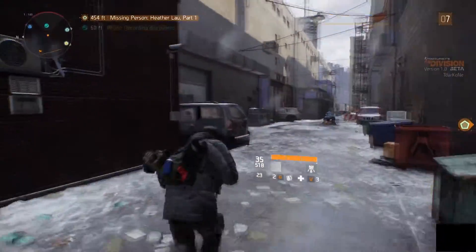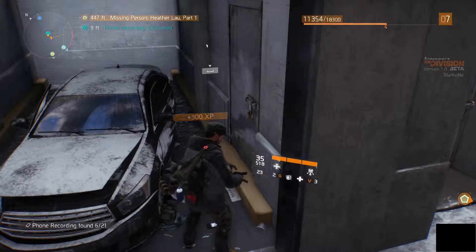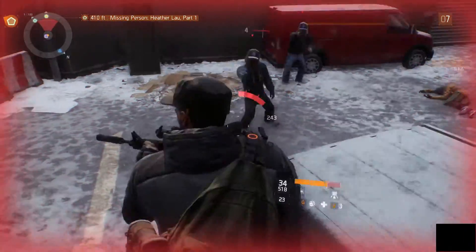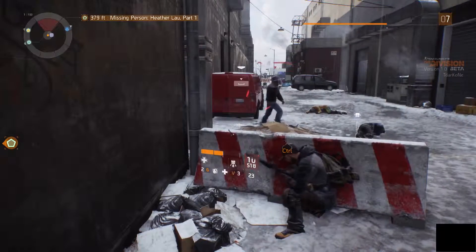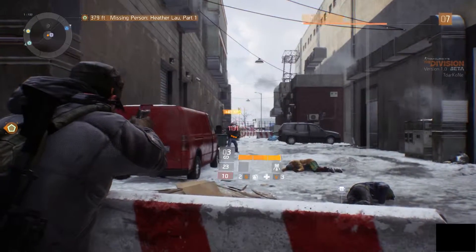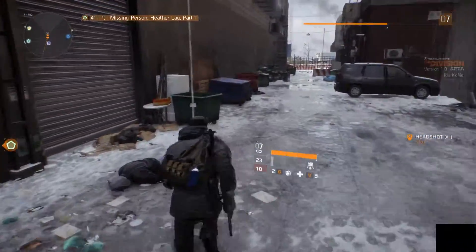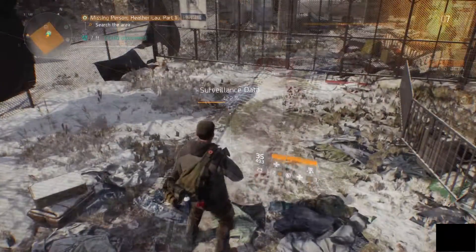I like that you can scale over things — on buildings, up fire escapes and all that — it makes the world feel a whole lot bigger. The weapon modification system seems pretty fun. The crafting isn't fully in the beta yet to check out its full extensiveness, but I like that you can add different optics, different muzzle modifications, extended magazines or quick release magazines, and so on. You really have a lot of ways to customize your weapons and upgrade them.